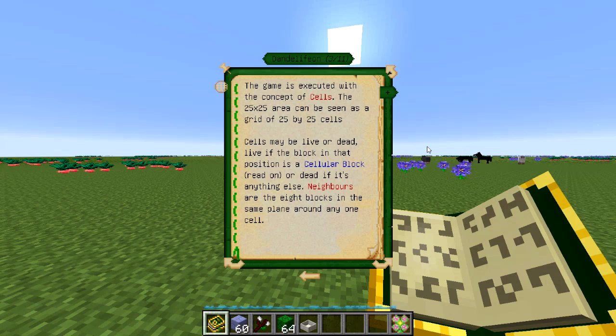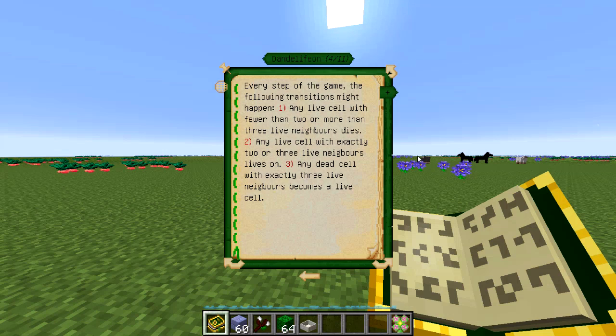With the game of life you have a board of cells, typically a square grid. We're obviously dealing with squares in Minecraft, so they can be either alive or dead, and every generation they're going to potentially change their state or stay the same depending on their eight neighbors. If we have fewer than two neighbors or more than three live neighbors, a cell will die. If it has exactly two or three neighbors it will continue to live, and any dead cell with three live neighbors will become a live cell.